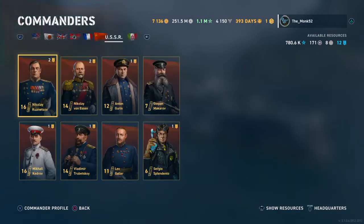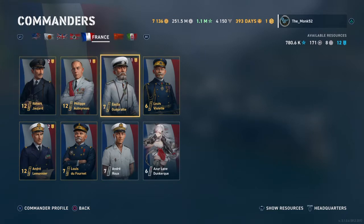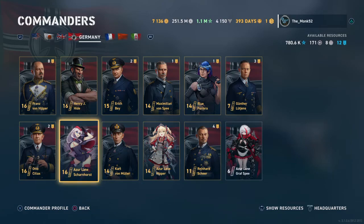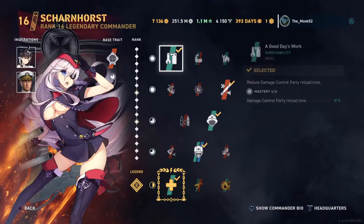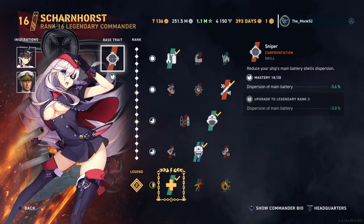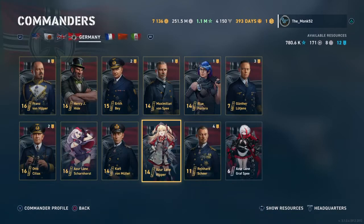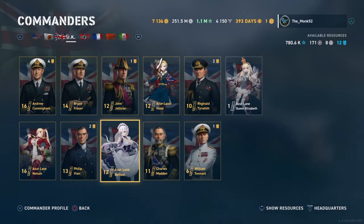Let's go into event commanders. Event commanders are commanders who fall under the same category, but they usually have a special skill — like Azurlane Scharnhorst here. Her base trait is different, and her special skill is torpedo launch for this particular scenario. Event commanders are only obtainable from events, of course.